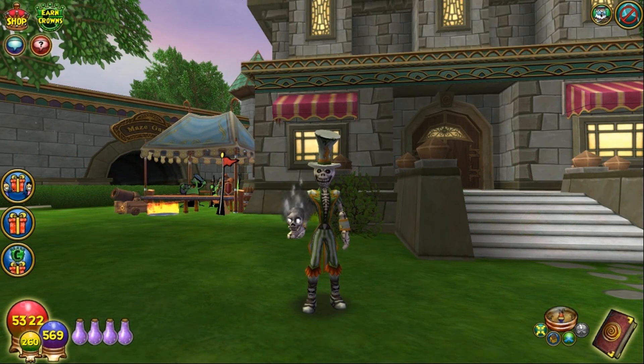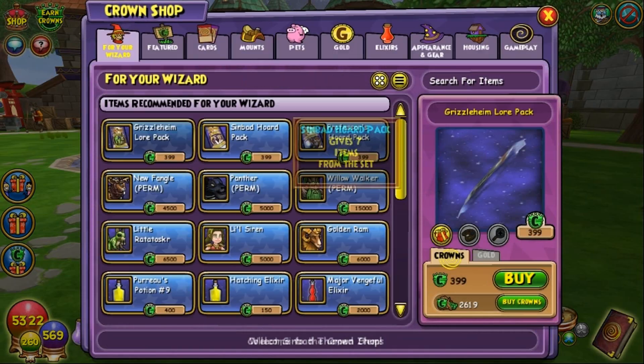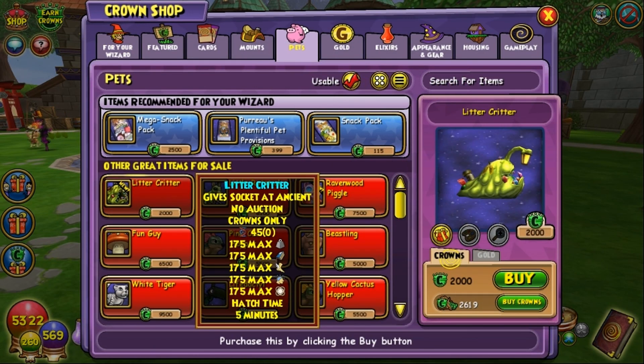Hey, what's up here? It's Skull Mystic. I am here once again in the Pet Pavilion to test out a new pet for Baby Tomega that I've been looking forward to getting since I first saw it out as a mob. That pet would be the Litter Critter.